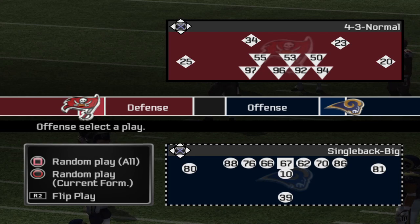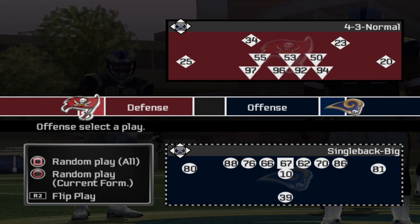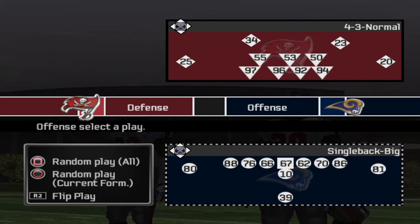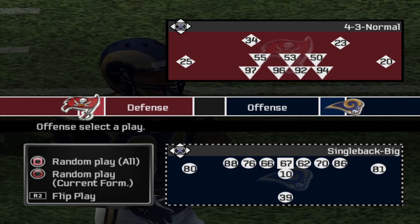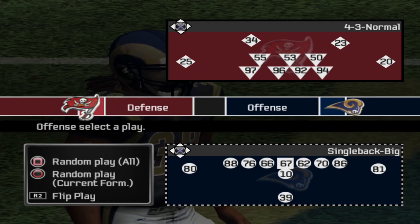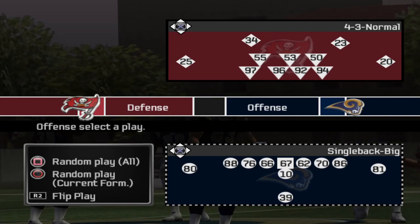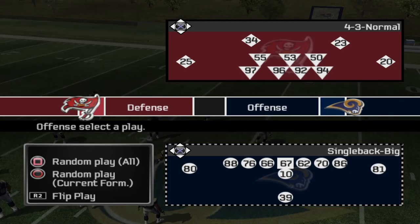There are two playbooks in this game that really fit what I want to do. The game has a created playbook feature, but you can't use them in franchise mode, unfortunately. So I have to pick a playbook that has what I'm looking for, at least in terms of formations. Some of the original run and shoot plays aren't going to be in here — quite a bit of them are not — which is fine. I just need a broad look of the offense. I don't need it to be exact. I just need the formations to be exactly what I want, and let's see if we can pull it off.